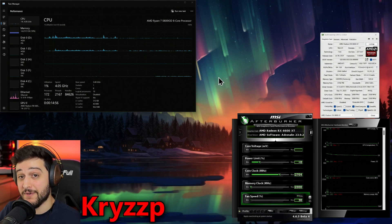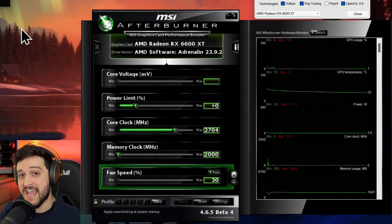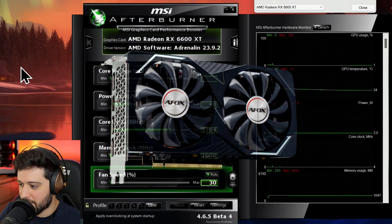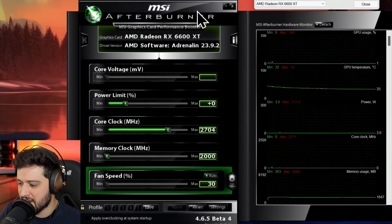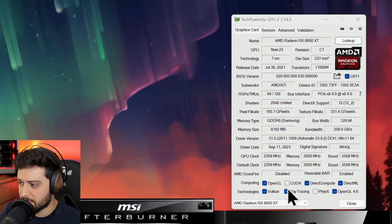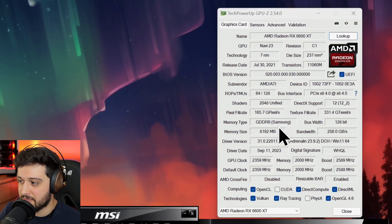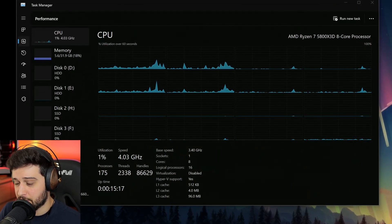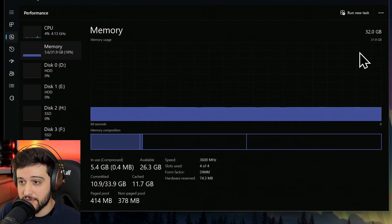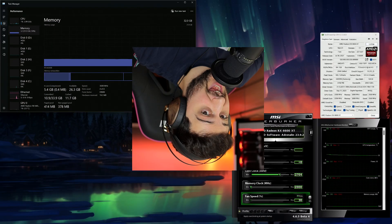Hello guys, Chris here, welcome back to another video. In this one I'm going to be testing a Radeon RX 6600 XT in Starfield. This is the AFOX model of the card. We are running it with the latest AMD drivers and I'm not manually overclocking it. GPU Smart Access Memory (SAM) is also enabled. This is an 8GB GPU, and we're pairing it with a Ryzen 7 5800X 3D and 32GB of RAM CL14 3600MHz in dual channel.